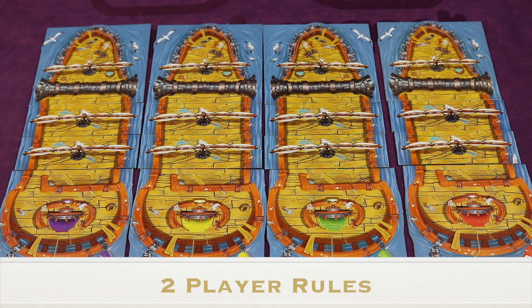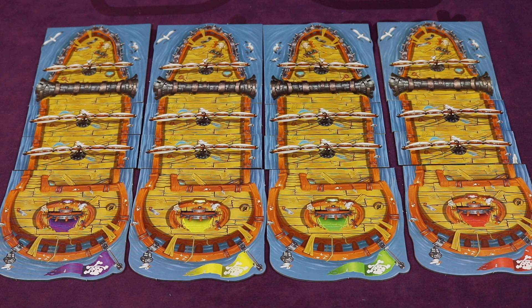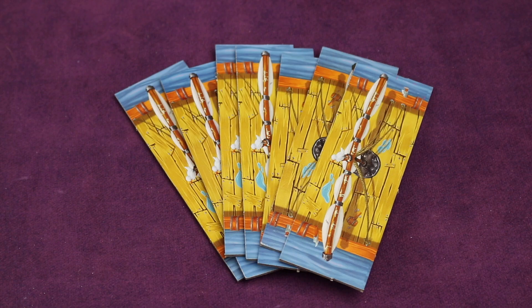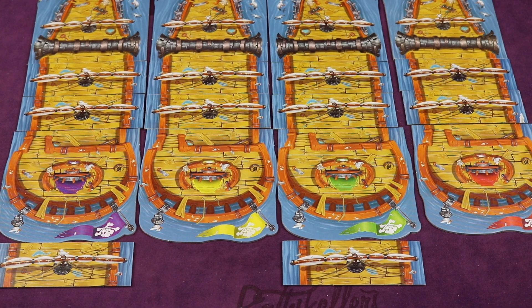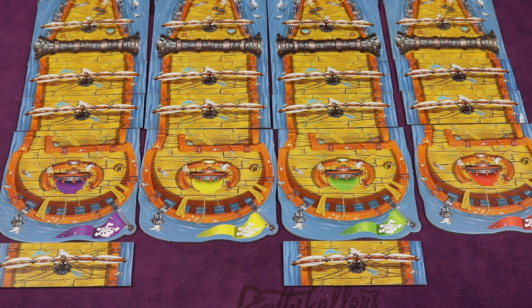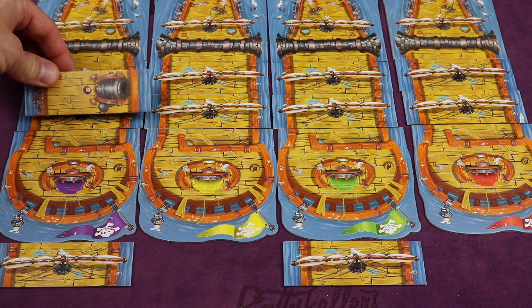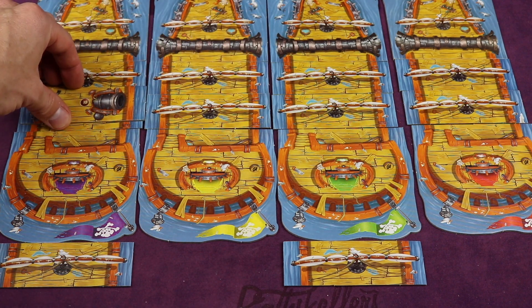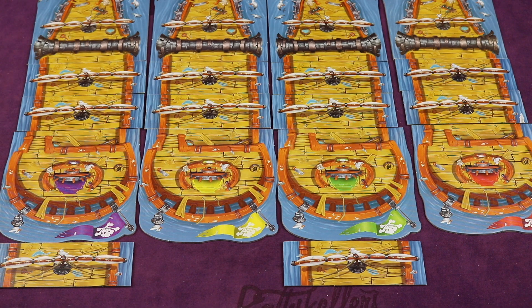When playing with two players, four ships are used total. Each player controls two ships, but left to right they must alternate between players — for example, player one is purple and green, player two is yellow and red. In the resupply phase, draw seven tiles into your hand instead of four. In the building phase, select two tiles instead of one before passing, placing one in front of each of your ships and setting the respective captain to the desired helm rank. Keep in mind that bombards will often end up hitting your own other ship since they wrap around. Whoever has the single longest ship wins.